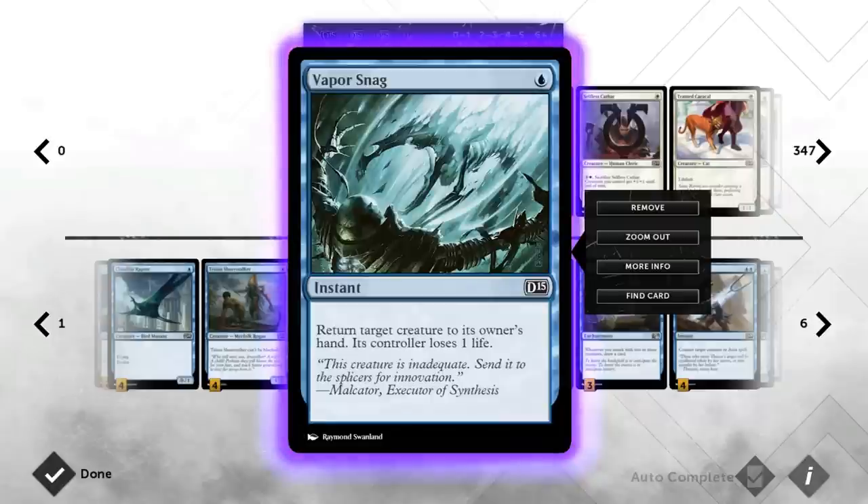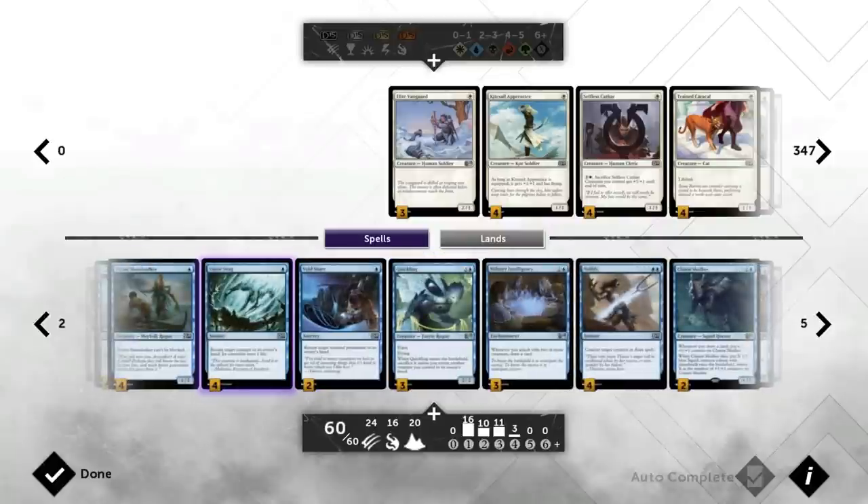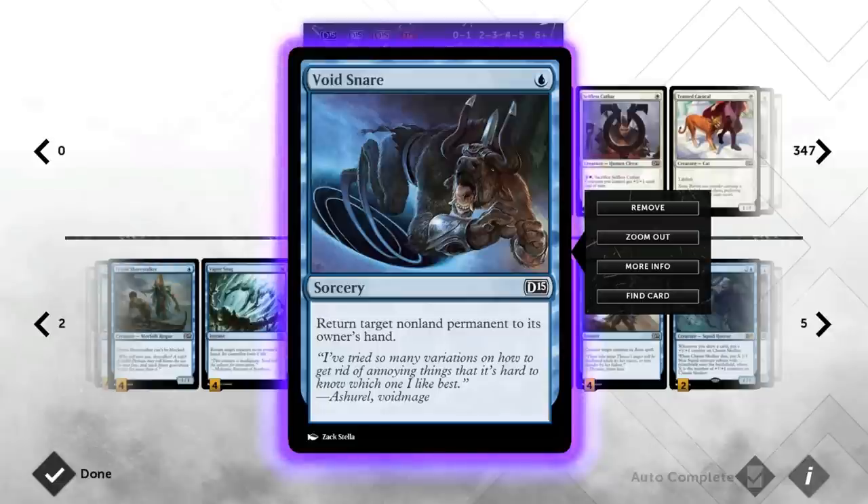Vapor Snag is the best of the bounce spells — it's one mana instant and deals one damage when used on the opponent's creatures. It's a great tempo card to send back an expensive creature the opponent played, basically gaining tempo: you only spent one mana while the opponent had to spend multiple. You're down a card, but we're trying to make up for that by playing all those draw enchantments.